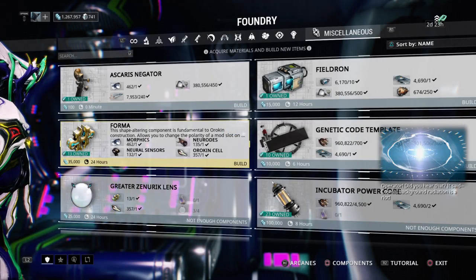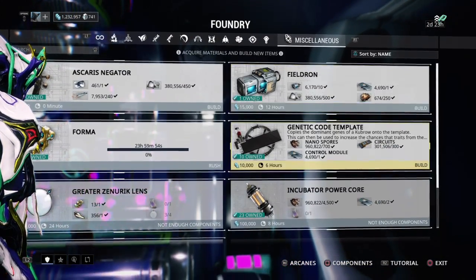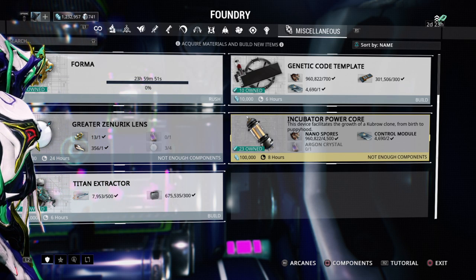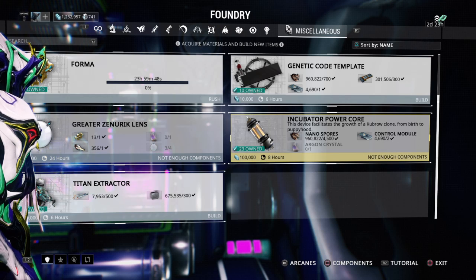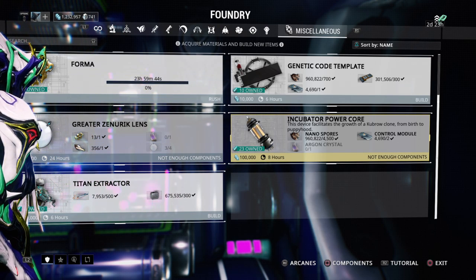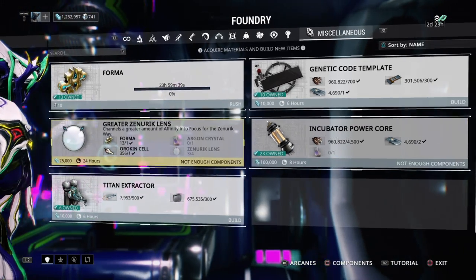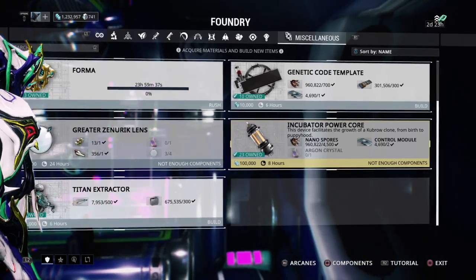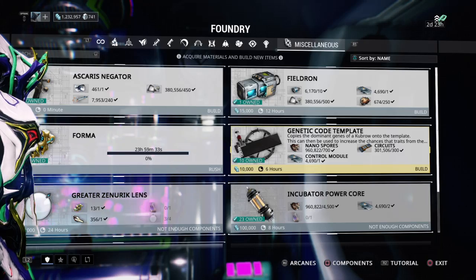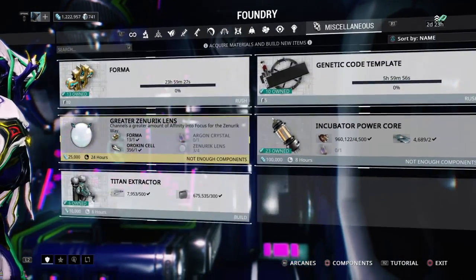Starts up building another Fulma, because you can never have too many Fulmas — never. I have 23 of these because I build them when I have nothing to spend argon crystals on. Oh crap, they're expensive to build. That's where all my money has to go. I didn't realize they were so expensive to build. Well, I better quit building those things. There I go, building more stuff I don't need.